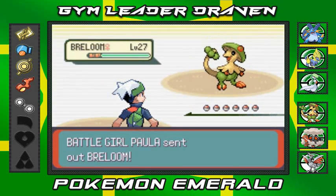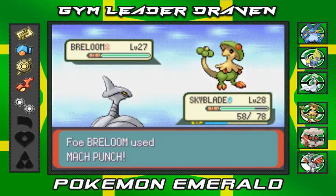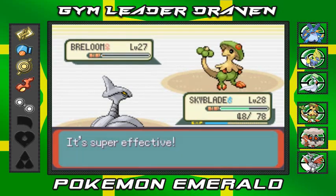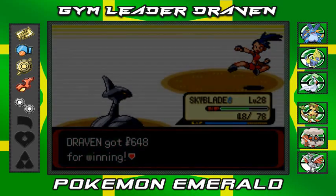Paola wants the battle and she's coming out with her Breloom. Here we go with Skyblade. Mach Punch doesn't do much. So here we go with a Peck Attack — and it almost takes out Breloom. One more. Eat it! Goodbye, Breloom. Paola's been defeated. She's like, 'Ah!' — that's right, say 'Ah!'